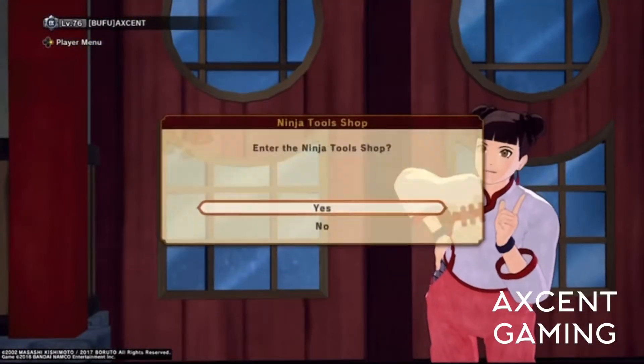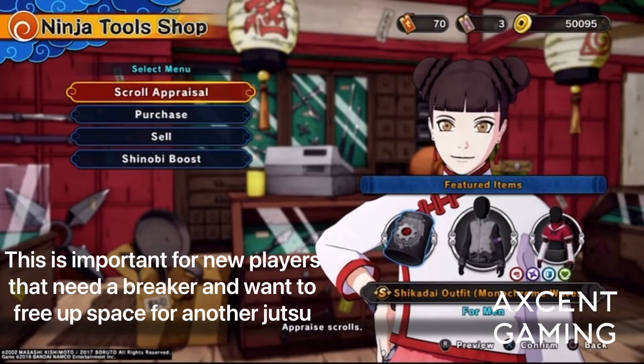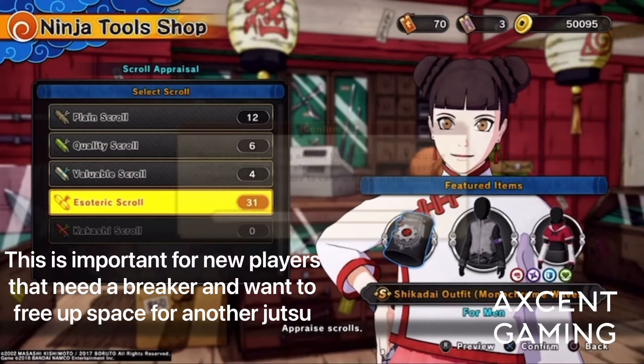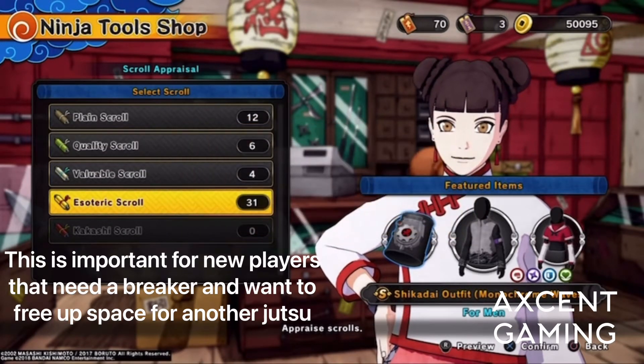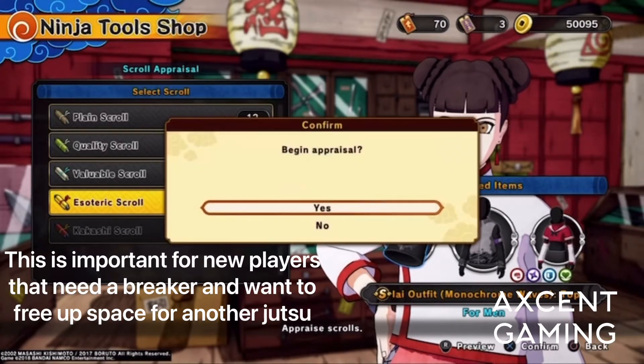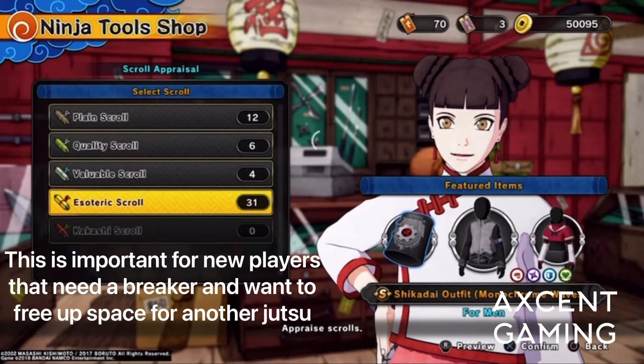You go to 1010 and check out the store, and you'll see it right there — fire release bullet. You take your esoteric scrolls, which I was luckily blessed with 30 today from the update. And as you will see, I got lucky and got it within the first 20.